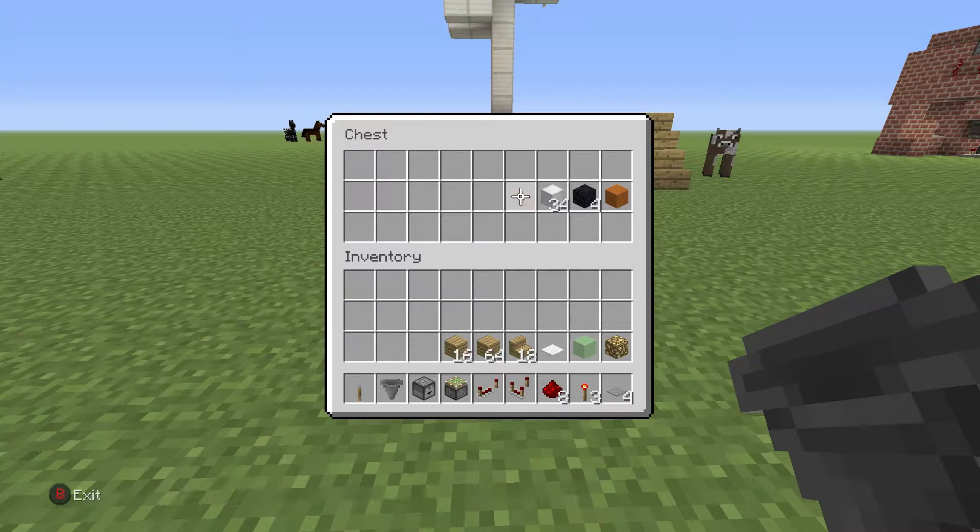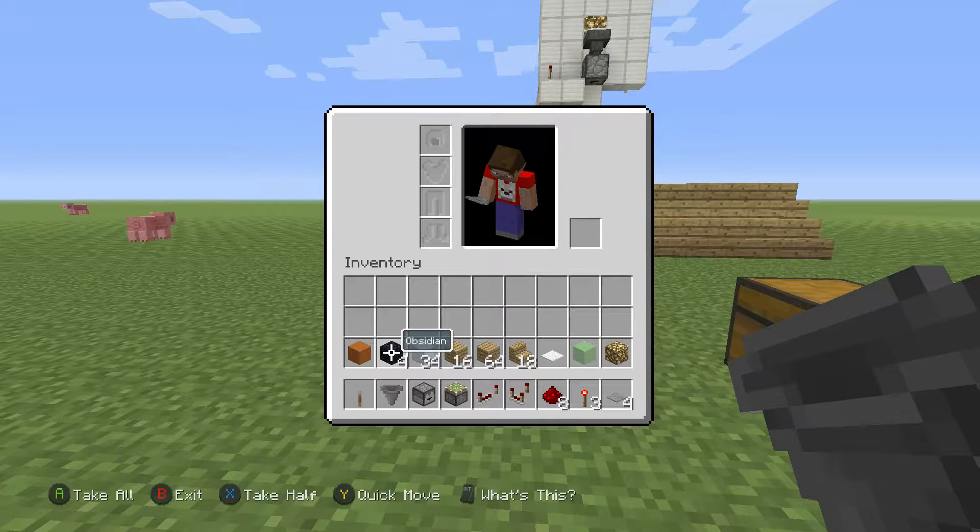You'll also need 18 stairs of choice, 80 wooden blocks of choice, 34 blocks of choice, four pieces of immovable block, and one basketball. An immovable block is a block that cannot be pushed or pulled by a sticky or regular piston. I'm going to be using obsidian. Depending on what server you are on, these lists will only include a few of the many items you can use for immovable blocks.